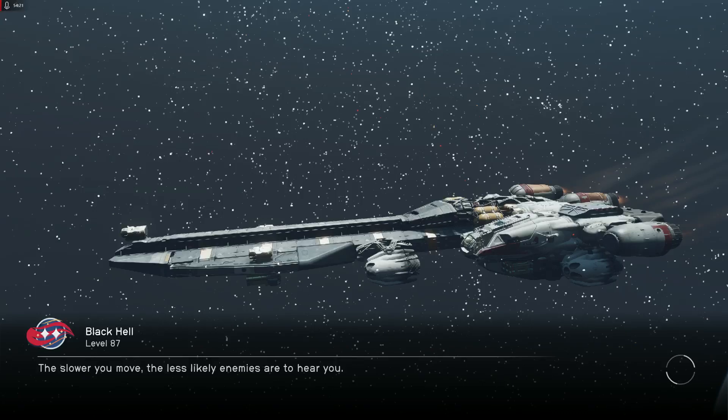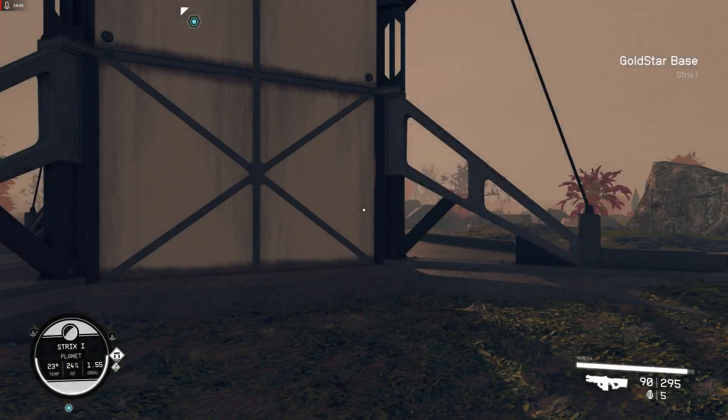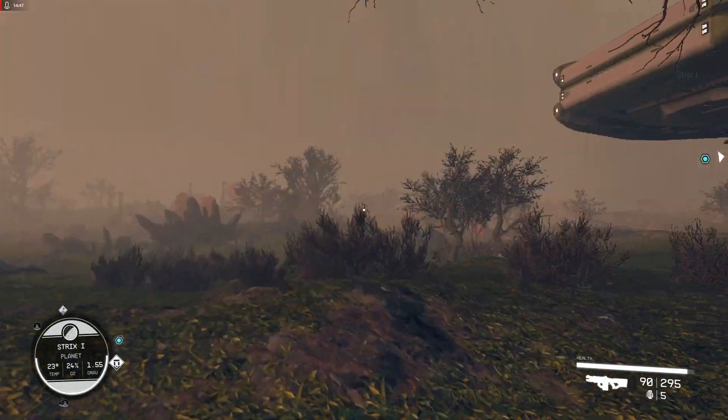This is a Strider B ship — it has a good frontal view from the cockpit. You can see my videos at my channel — leave a like if you like. Okay, we are at Strix.